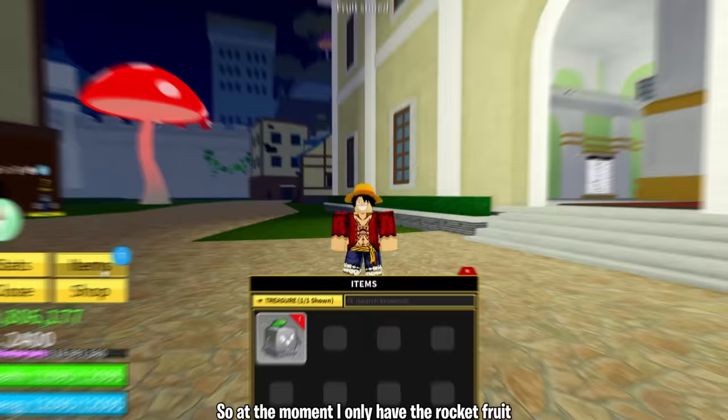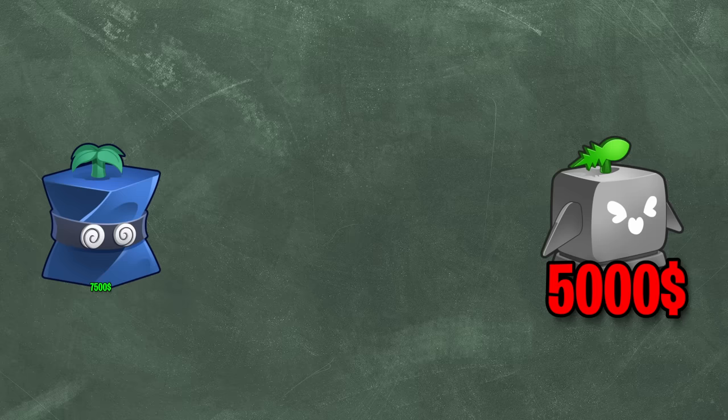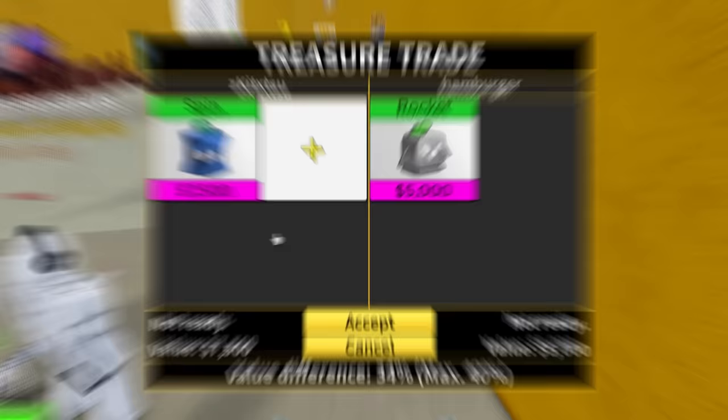So at the moment I only have the rocket fruit, which is perfect for the video. Let me explain. So let's do a simple calculation: the rocket fruit costs 5k belly and the spin fruit costs 7.5k belly. When we display this next to each other you notice that there is a value difference of 34%, and as you can see that's the case here as well. But here is the thing.